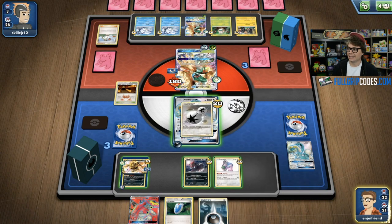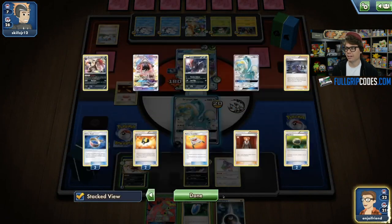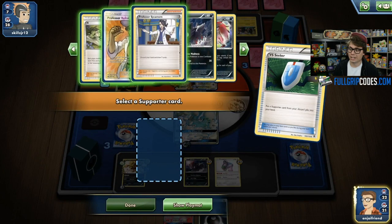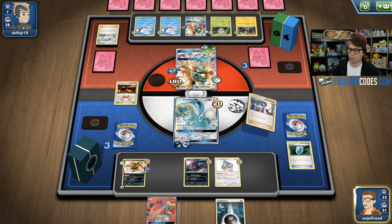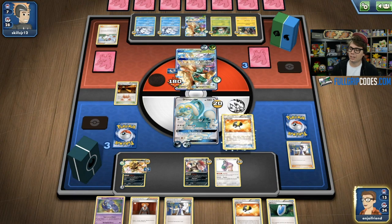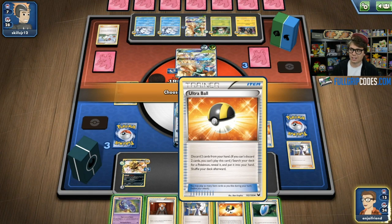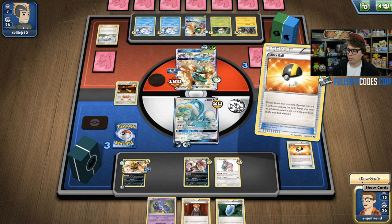I do have a way to one-hit KO an Alolan Ninetales GX. I've already been helped out by the fact that the Vulpixes on Sam's bench already have 20 damage on them from the Team Magma Secret Base, which has stuck almost the entire game. I might decide to use my VS Seeker here rather than just hold it. I do have the Instruct Oranguru on my bench, which is great because even if I do get N'd to one, I'm just going to be able to use Instruct. Looking at my discard pile, I decide there are enough VS Seeker outs in my deck that I should thin the deck as much as I can.